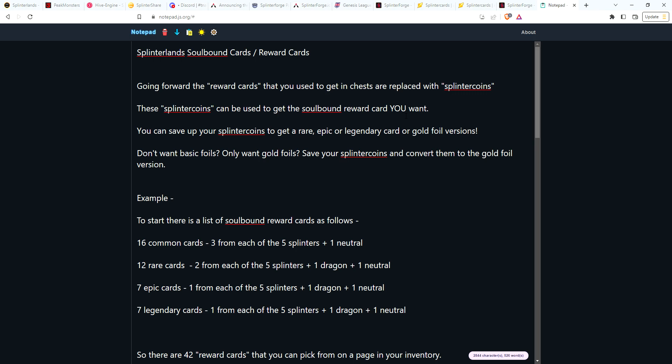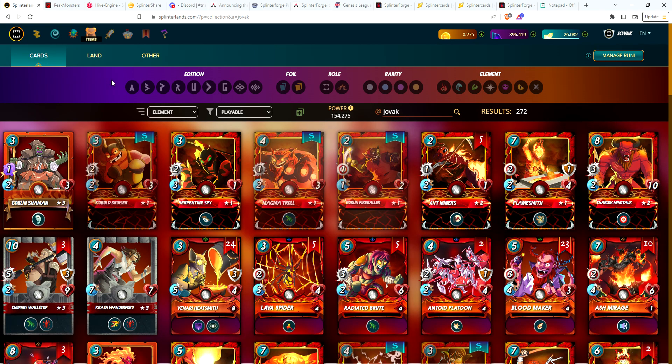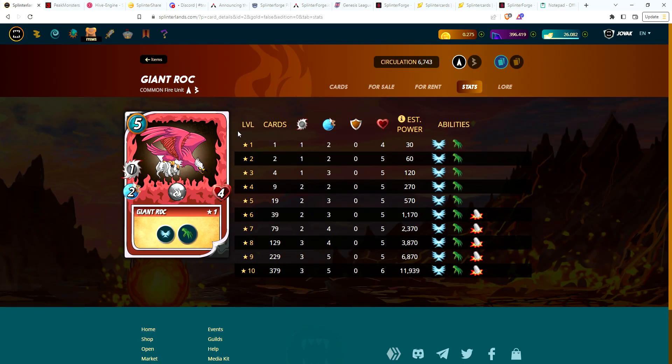Each card will have a cost — a common card would cost one splinter coin, a rare would cost more. With this system, you get to pick the soulbound reward card you want. Right now, if you go to your cards in your inventory, it shows every card you own, but you can also look at cards you don't own. Cards you don't have are grayed out.